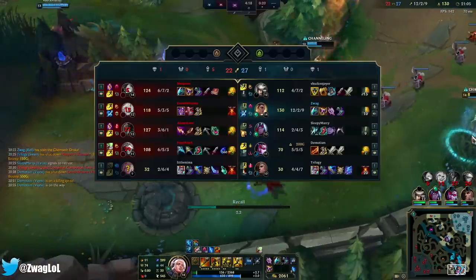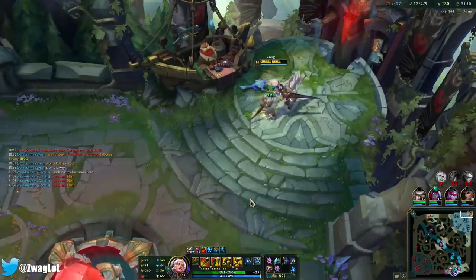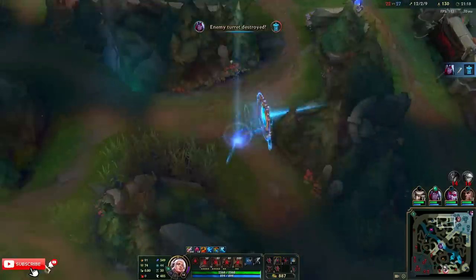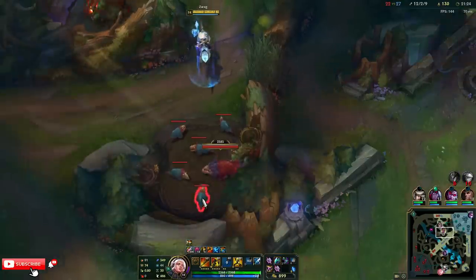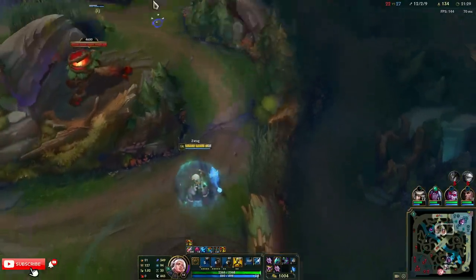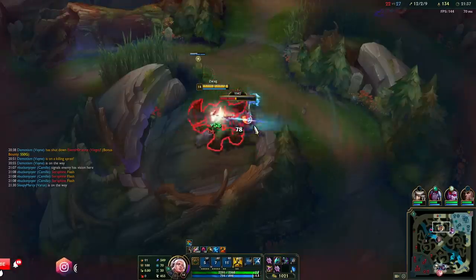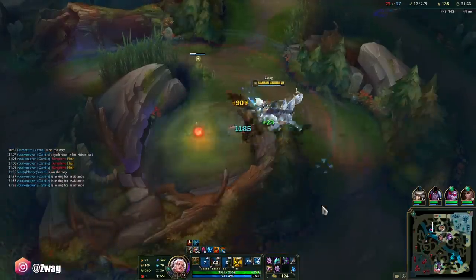I almost have a Deathcap — I don't want to stay and die. I do like the new E. It actually feels like I can run at people and engage. I don't know if it slid like that before — I think that's new. It slides forward kind of like a mini Pantheon ult, that's how I'd explain it. The E still does 3% max health damage — not that great.